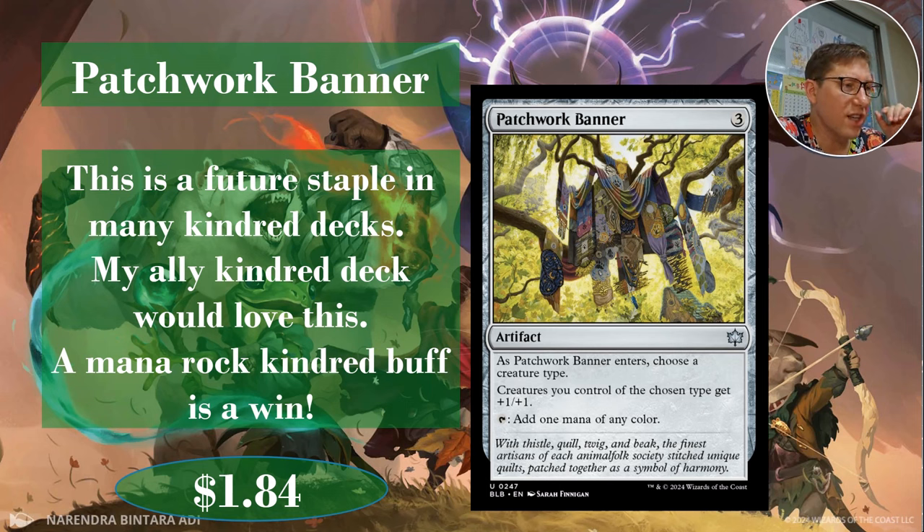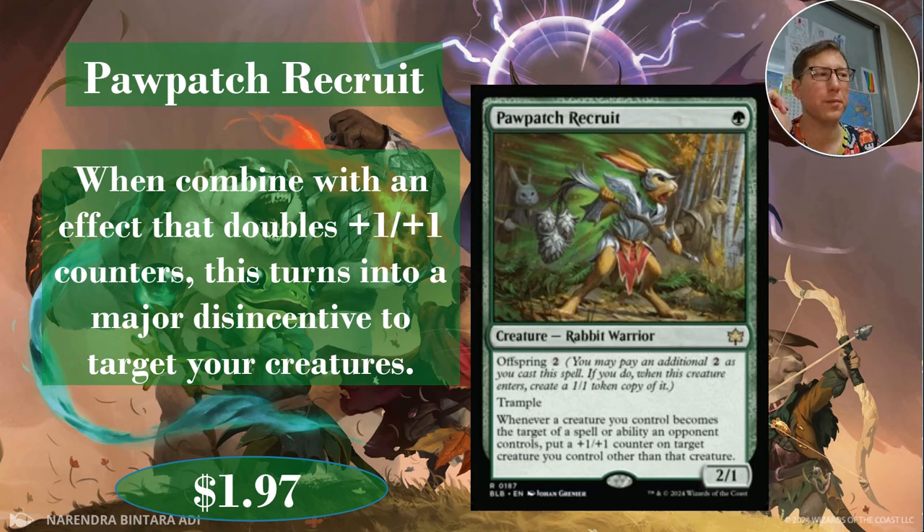Number 182: Patchwork Banner. I love this because it costs three colorless and is basically a mana rock that gives +1/+1 to all of your creatures of one type. For kindred decks, I'd put this straight into my ally kindred deck or maybe my squirrel deck. A mana rock that also has a kindred anthem is just so good, and it's only three to cast — pretty standard mana rock cost. Very, very good. If I don't pull this I'll probably order one or two; I feel like this could be a five-dollar card later.